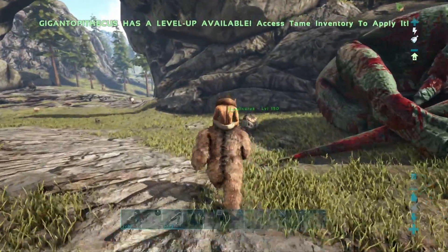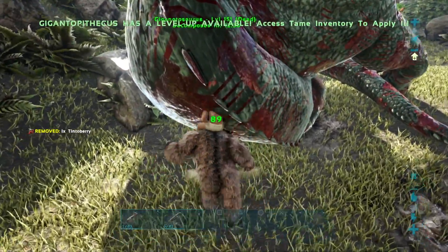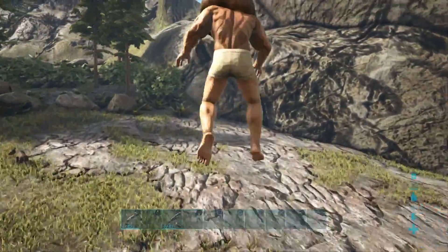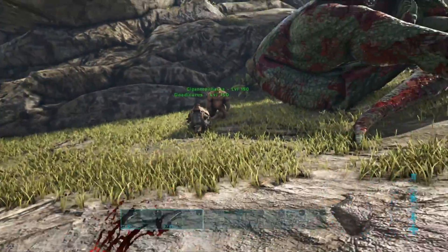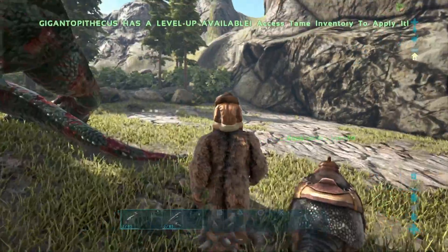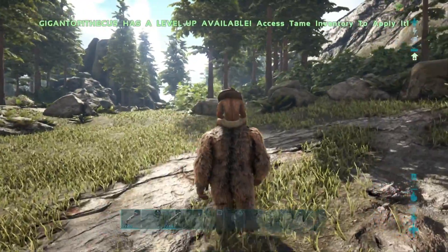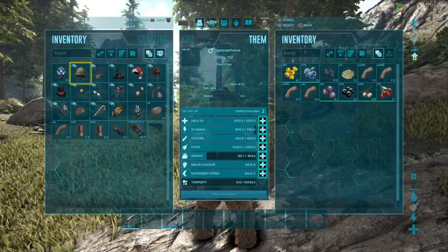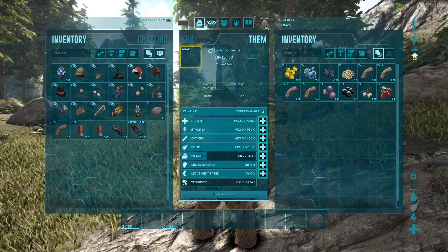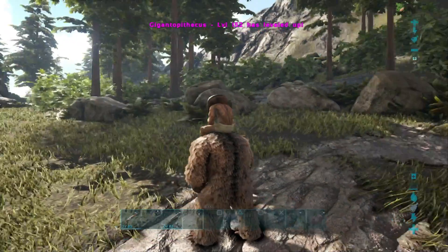He's also able to throw the player when they ride him. You can see the damage we're dealing on the Hyaenodon is pretty powerful. He's also able to throw whatever human is mounted on him, which makes him really good for base raiding because you can throw them over enemy walls. He's able to pivot on the point rather well, and he's got a decent amount of health - 2,000 health. This is a 150, technically tamed at level 100. You can pump these guys up in health quite a bit.